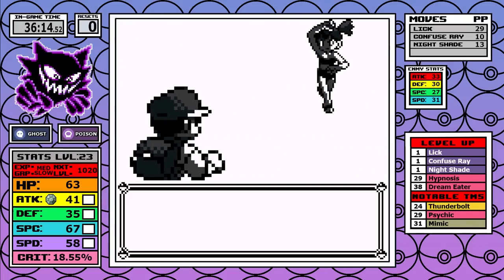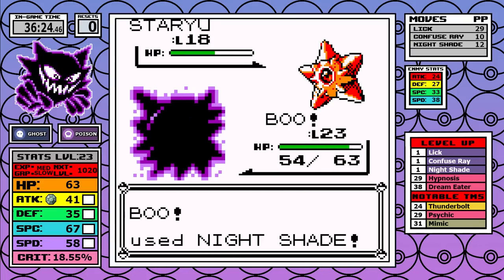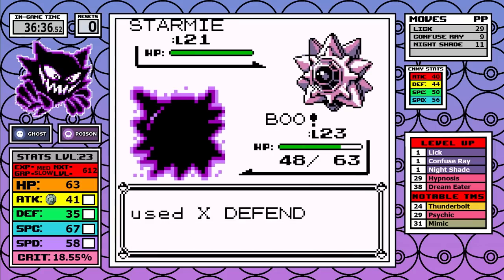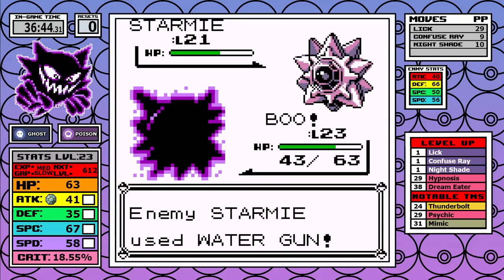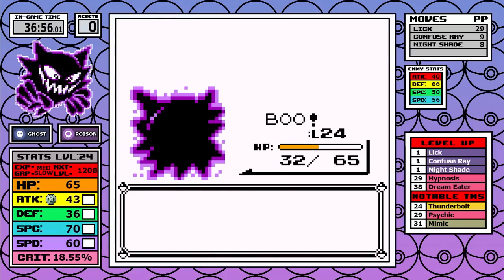As for Misty, I tested doing her first but it really helps holding off, and here's why. It puts Staryu in a two-shot range with Nightshade, and most importantly Starmie is a three-shot. I still use Confuse Ray which didn't really help, but the potential of some Bubblebeam crits before landing three Nightshades is still scary. Overall it's very clean and we can keep moving along.